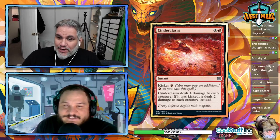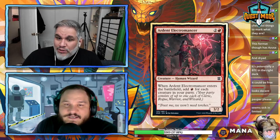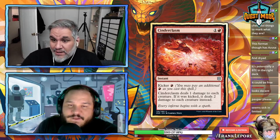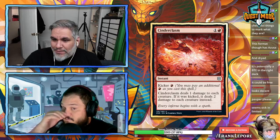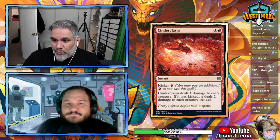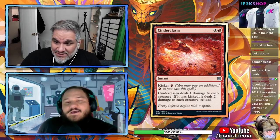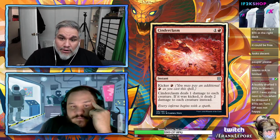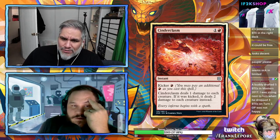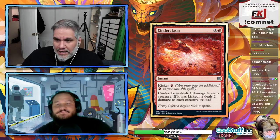Cinder Clasm: two mana instant — deals one damage to each creature. Kicker one — if kicked for three total, deals two damage instead. Essentially instant-speed Pyroclasm for three mana, and flame sweep variants have historically been sideboard staples. This is good. Cleansing Wildfire: one and a red — destroy a land, the controller searches for a basic land, puts it in tapped, then shuffles and draws a card. This card is great.